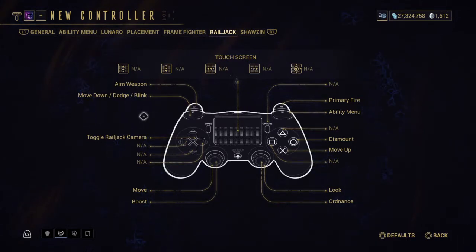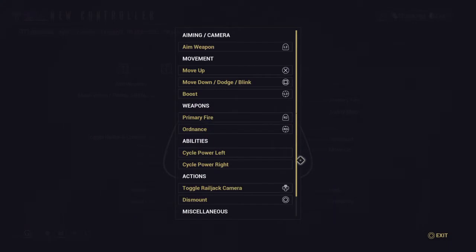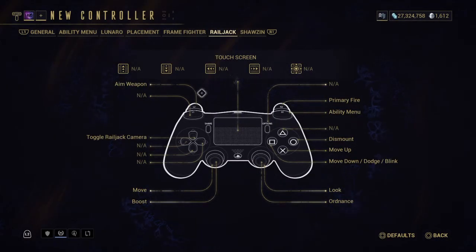What I ended up doing is moving move down, dodge, and Blink over to Square. When you do that, it moves dodge over there — it may say N/A but that's not accurate. It's keeping your move down and Blink right there on L1. In order to actually use Blink, you basically have to double-tap L1 for it to work.